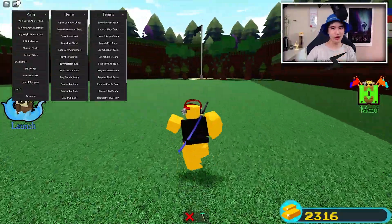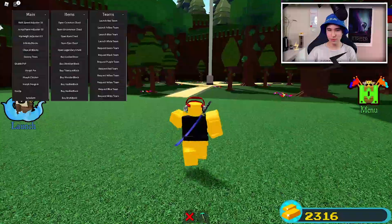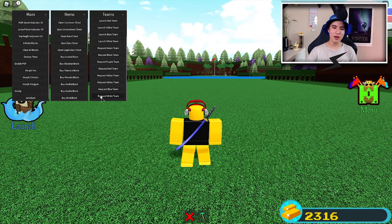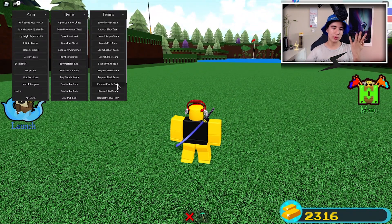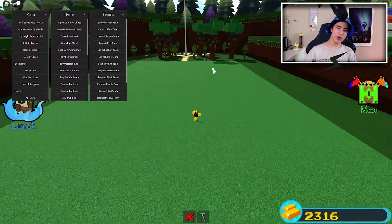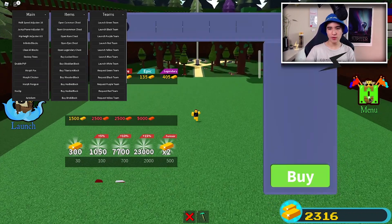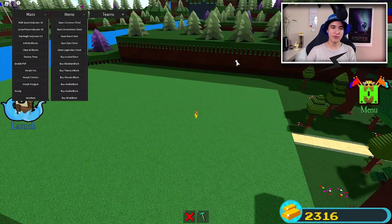This will get more exciting as we go on, so let's start off with the boring stuff. You guys will see walk speed, and you can even morph — there's some pretty cool stuff. First off, you can request any team you want, which is useful if you're playing with a friend. You can also launch any team you want by just clicking the launch button. It's more of a quality-of-life thing.